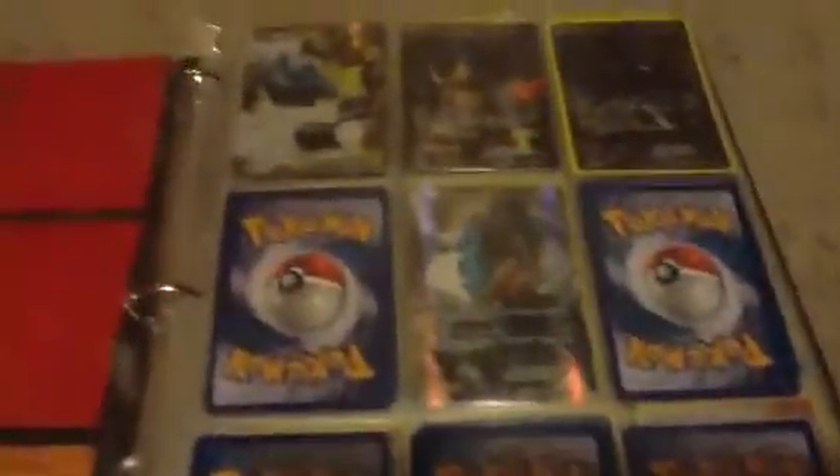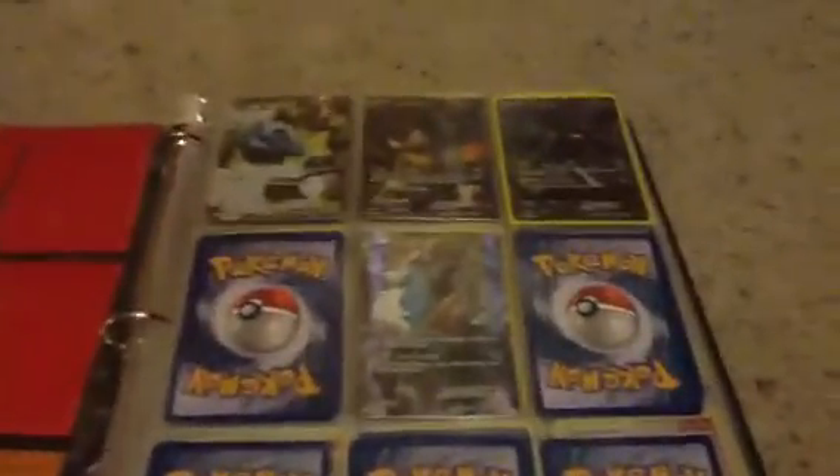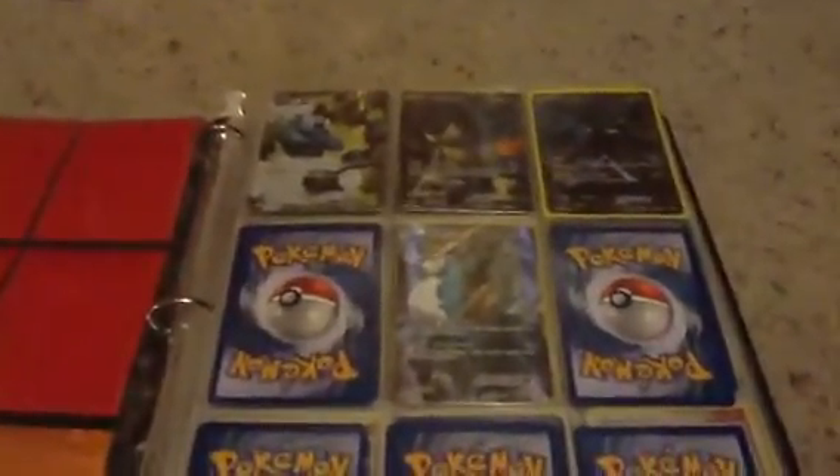That's my page of Level X's. And then here we go, we got the full art page. I got Thundurus full art, Tornadus full art, Zekrom full art, Cobalion full art. I'm expecting another Zekrom full art through the mail soon, and another Dialga Level X.